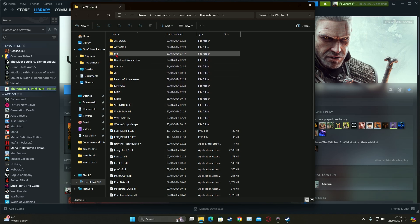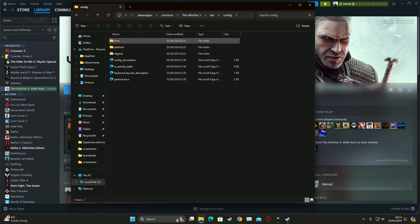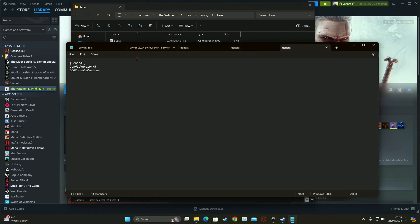Once you're in the game directory, go to the 'bin' folder, then 'config', then 'base'. In there you'll find a file called 'general' — you want to open that up.